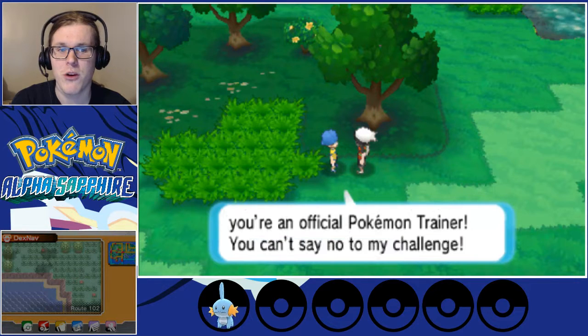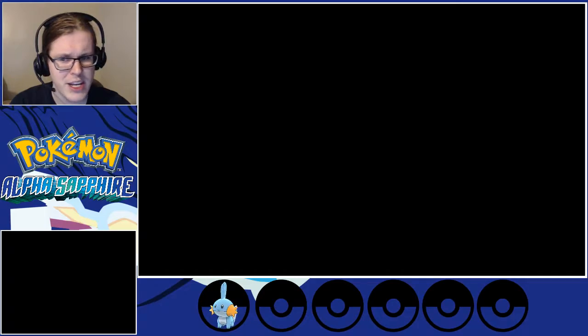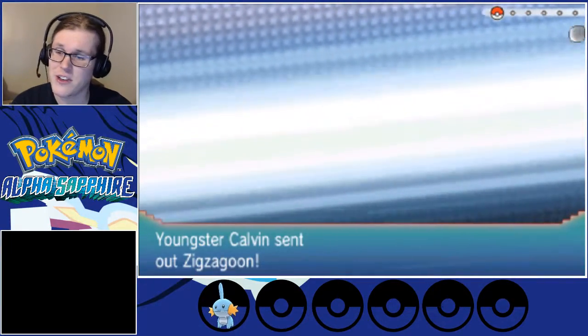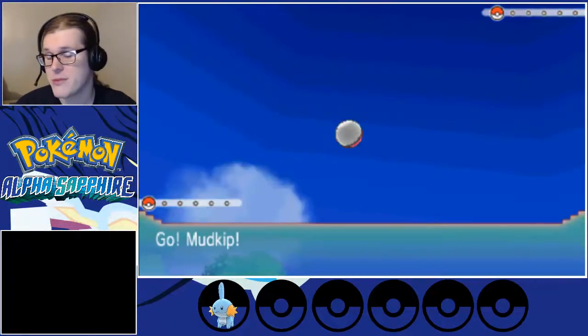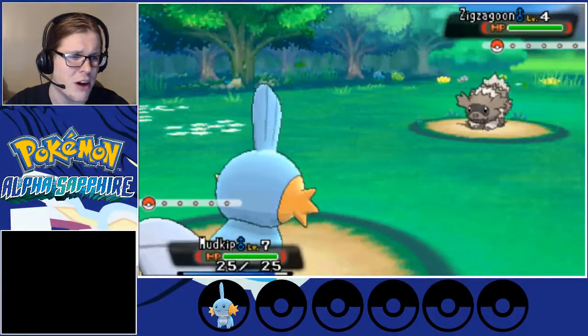If you have Pokemon with you, then you're an official Pokemon trainer — you can't say no to my challenge. We're challenged by Youngster Kelvin. A nice Zigzagoon, so if you didn't wind up seeing one in the grass before, you can see one right here. Not going to be too helpful though.